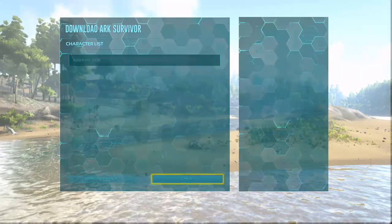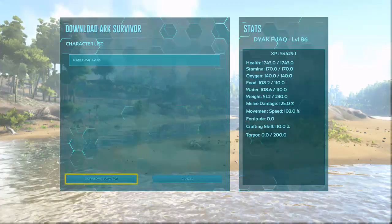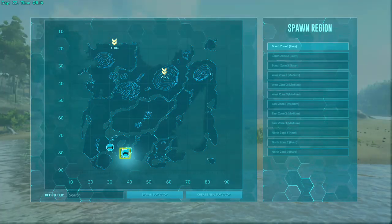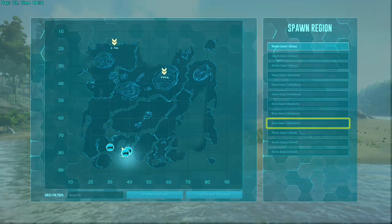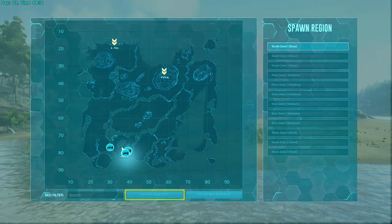Now we're just going to choose our character — we'll do the 86. Doesn't matter where you spawn, you just have to be in the game, that's all you have to do.